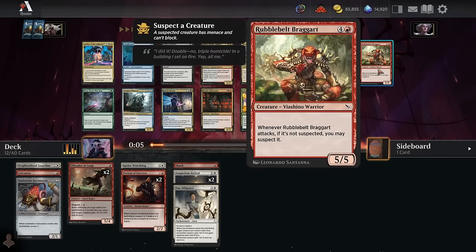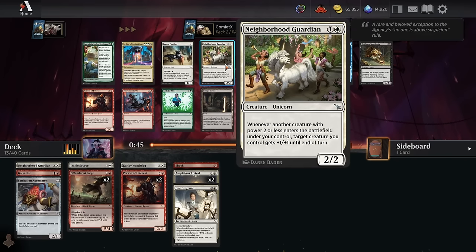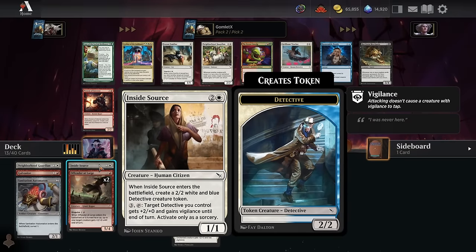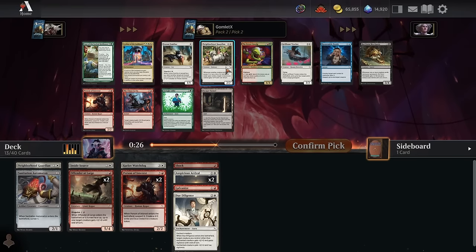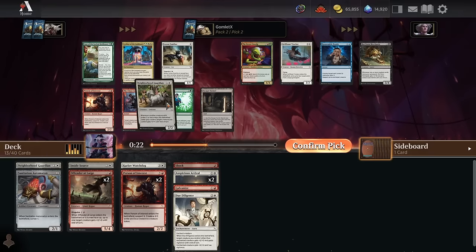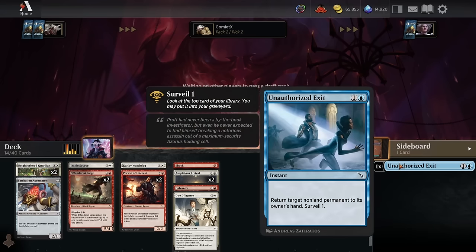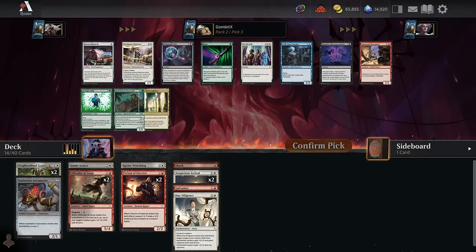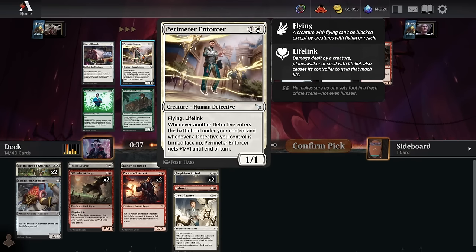Pack two, pick two — another Neighborhood Guardian. This deck's going to be criminal if we find any Dog Walkers. I think Neighborhood Guardian is less replaceable than Person of Interest — you can find copies of Person of Interest, Inside Source, and Dog Walker that all do something relatively similar. There's not a lot of good two-drops in the format, and good ones like Neighborhood Guardian are really high picks for aggressive decks. Perimeter Enforcer — we aren't in blue-white so we aren't the best archetype for it, but it can still get plus one plus ones off Inside Source and double Person of Interest.